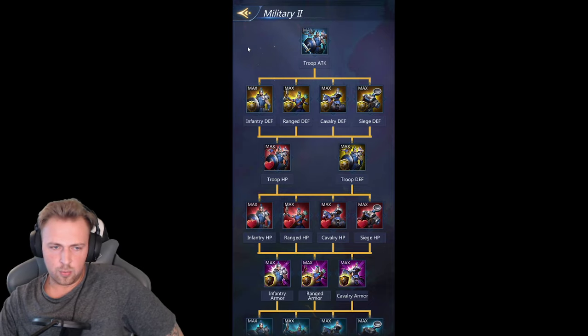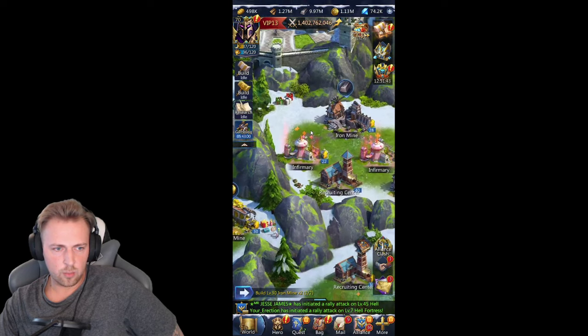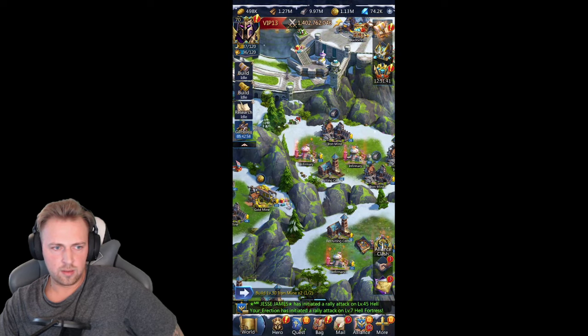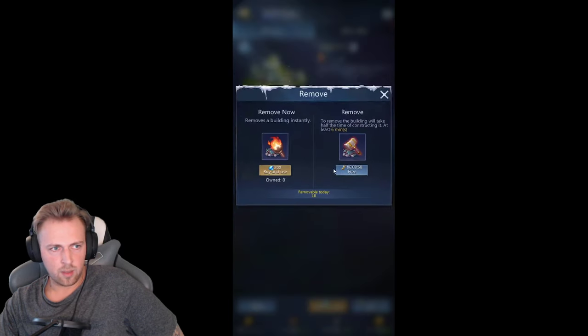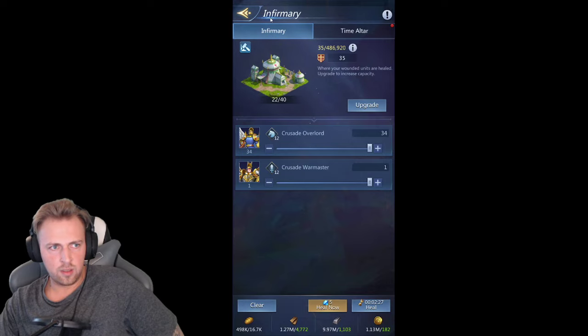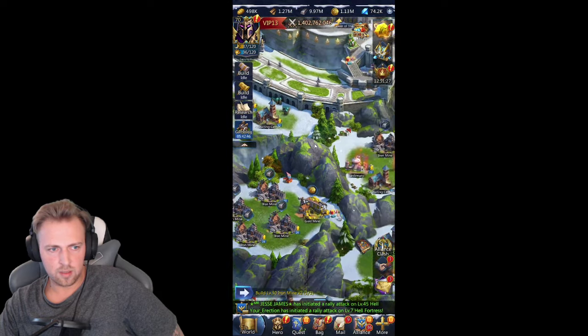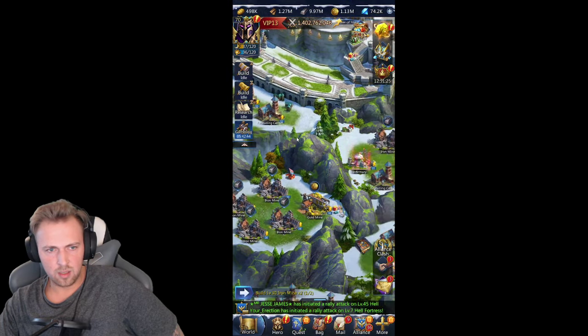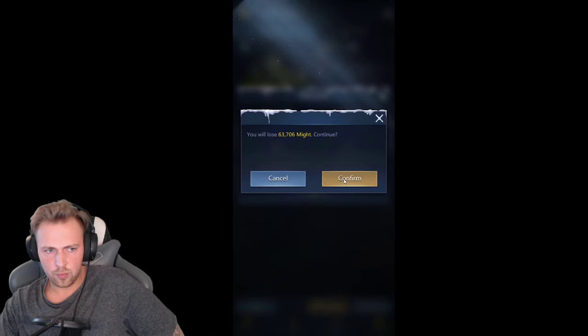If you got some problems, there is another way: you can destroy some buildings and rebuild them. I personally use the infirmary — the hospital or the recruitment center works a little bit better. You can destroy it for free or you use diamonds.